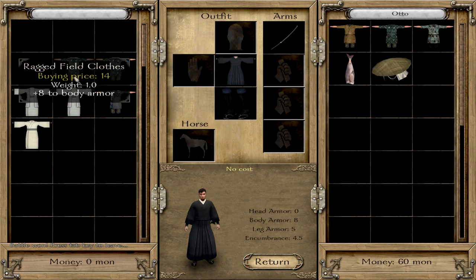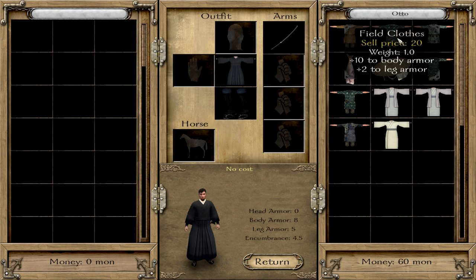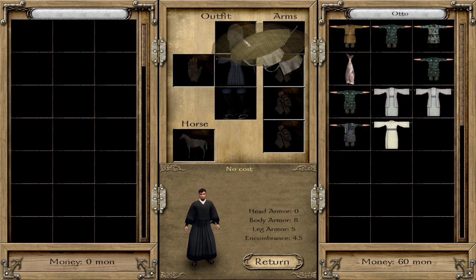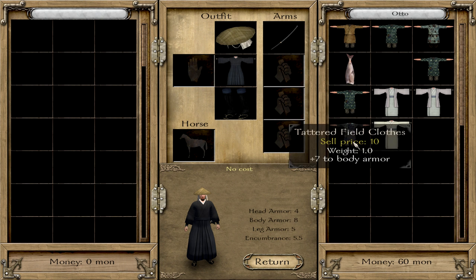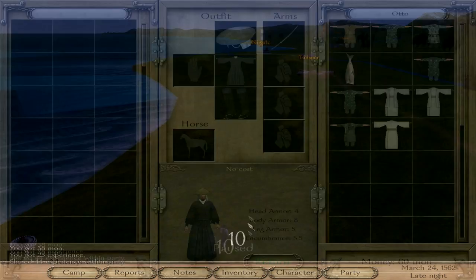Let's get some ragged field clothes from the loot. Yeah, it looked like field clothes. The sugegasa does upgrade us. And it actually shows that it's tattered — it has a different texture than the good field clothes. Tattered, ragged — nice. That's about all we can do here.